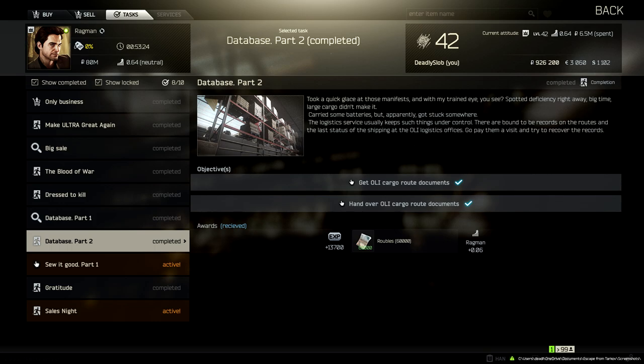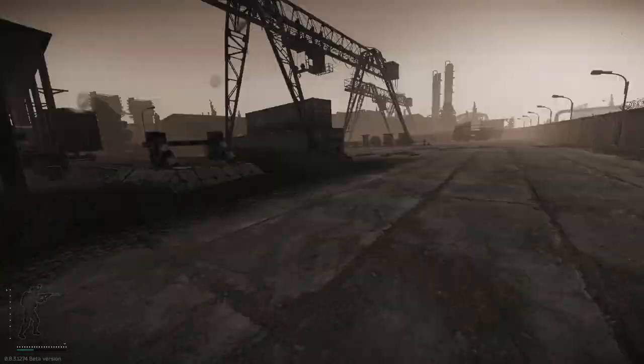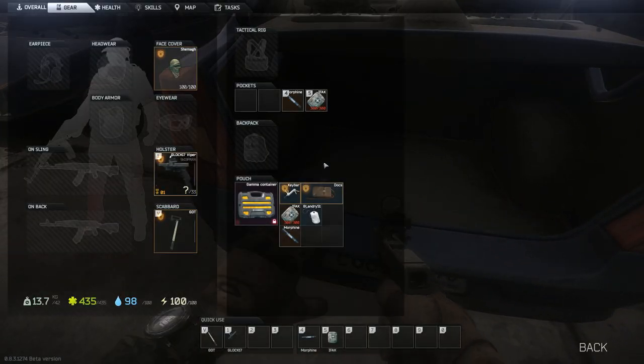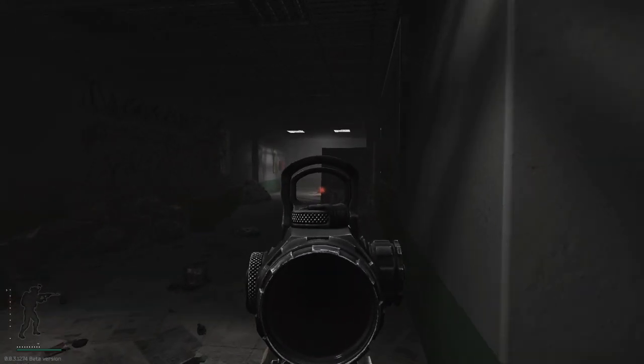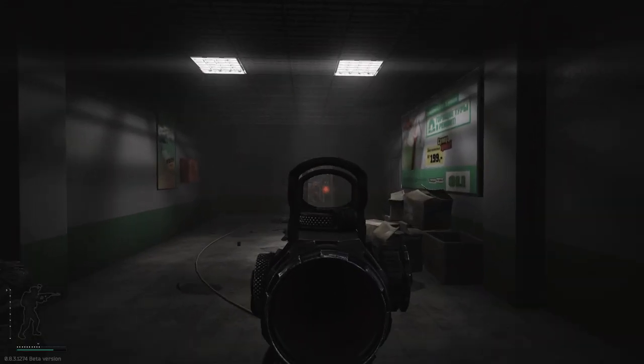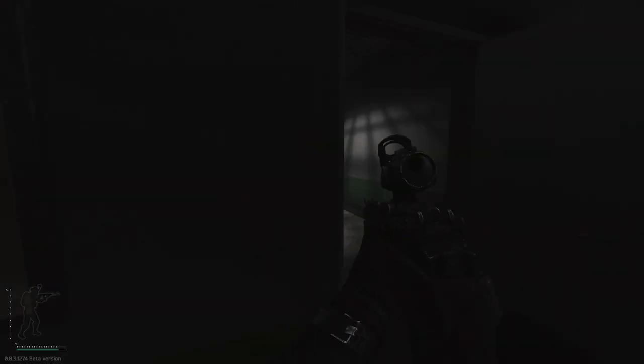Database Part 2 requires you to get into the Oli logistics office and recover the cargo route documents. This office is locked and requires a key — the Oli logistics key spawns on Customs. Head to Customs, make your way to the checkpoint, find the blue car, open the trunk, and that's where the key spawns. This will probably take a few tries — it took me about seven or eight attempts. You'll be competing with other hatchlings. Once you have the key, go through the Oli offices to the locked door, go inside, pick up the cargo route document from the cabinet, and extract.